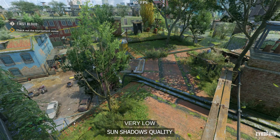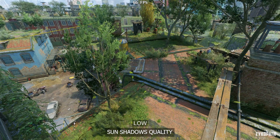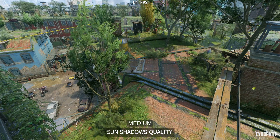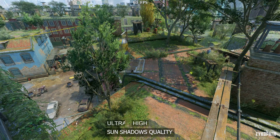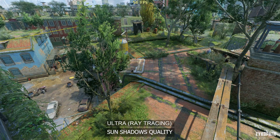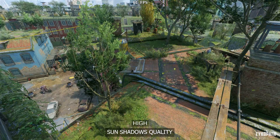Now for the sun shadows quality setting. Going from very low to low makes the shadows softer, and going to medium and high seems to look the same in this scene. Going to the ultra ray tracing option makes the shadows look totally different and believable — it definitely looks the best — but for the best balance, use low.